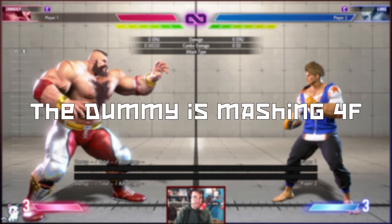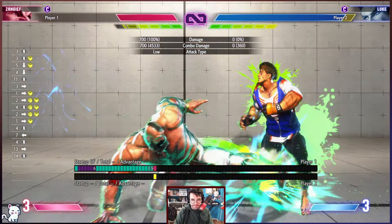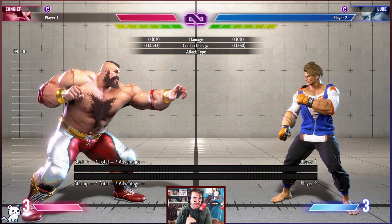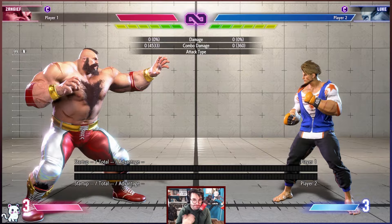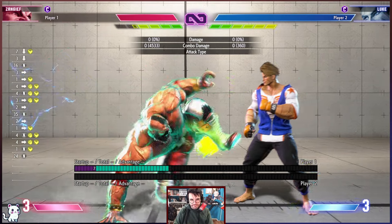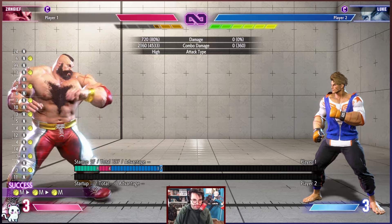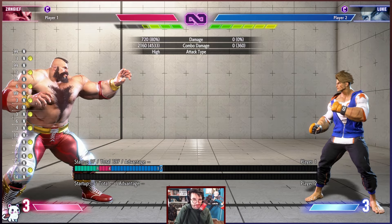The other option is to reset into SPD or a regular throw. If you want to reset into an attack, you have the option of standing medium punch, crouching medium kick, standing medium kick, or Hellstab. Remember that standing medium punch, since it's a counter hit and also drive rush, you can technically go into Hellstab.